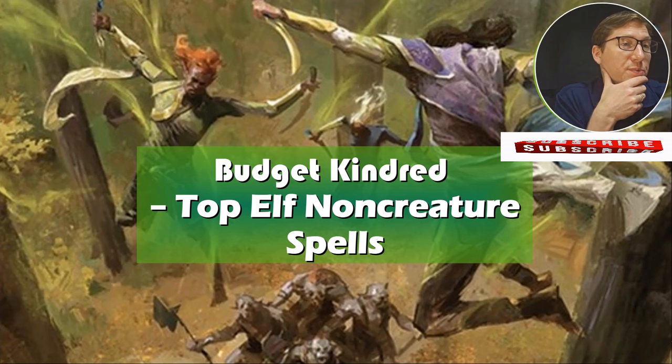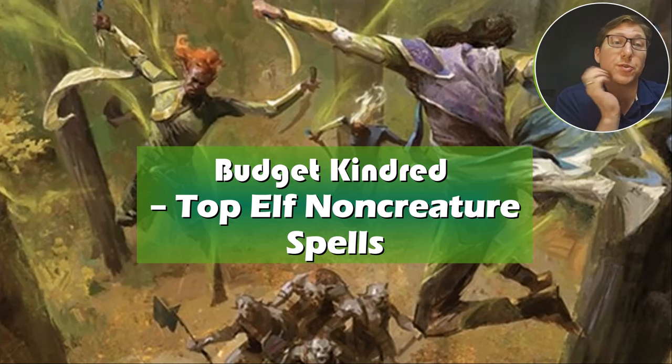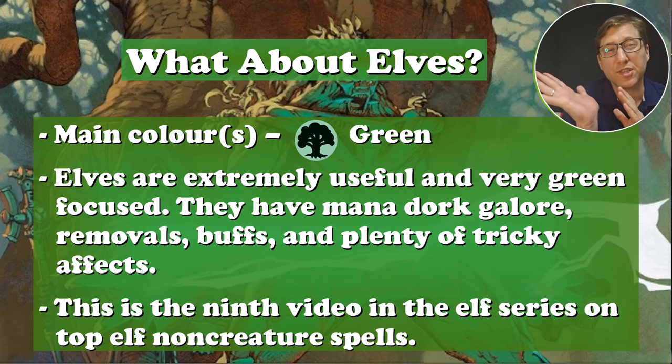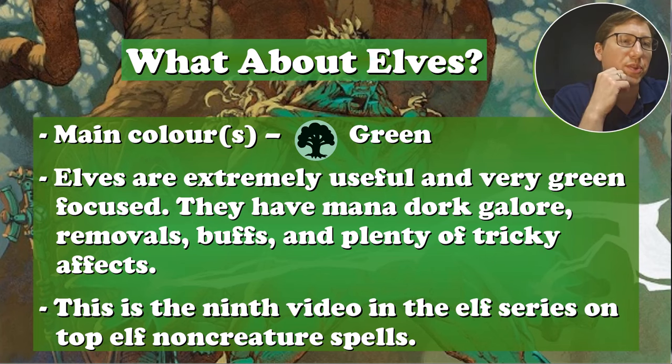The non-creature elf spells. Usually when we talk about Kindred, we're talking about the creatures. Now we're looking at the elf spells that are not actually creatures at all. Their main color is green — there's still quite a bit of green. They have mana dorks, buffs, all kinds of win cons, all kinds of flexibility. They are one of the original creature types in the game, so over the last 30 years they've got a little bit of everything. You're really not stuck with anything if you have elves.